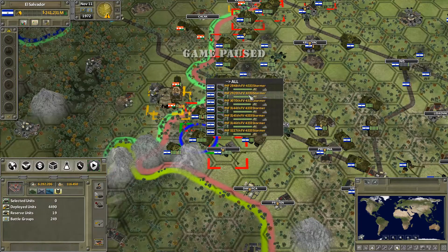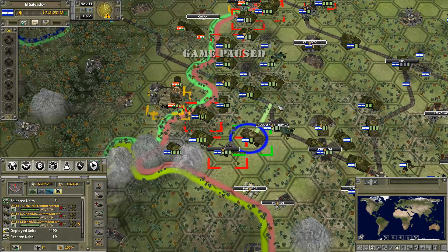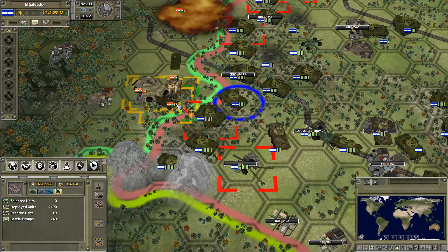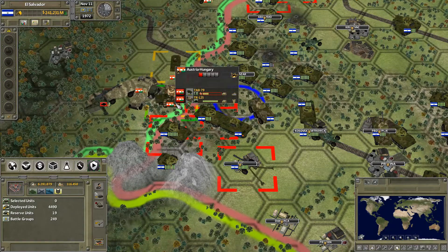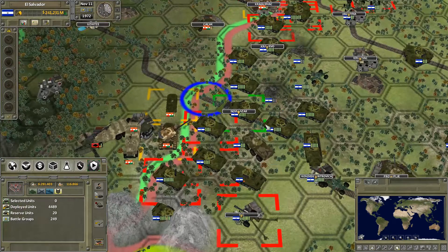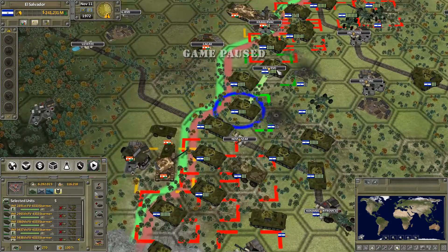I'll have to send you for repairs and we'll move you there. We can get over there and move the mortars within reach again. We can probably take them. Tank 79 has gotten some promotions, although it's not going to survive for long. Let's keep on moving this way.